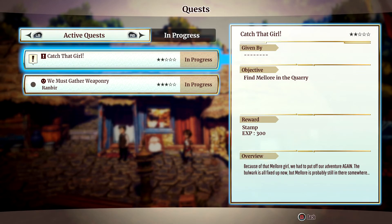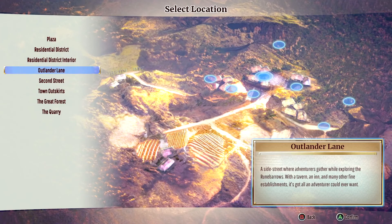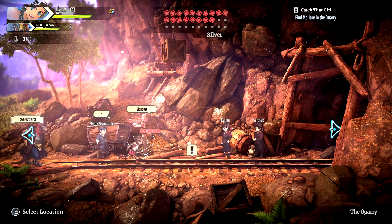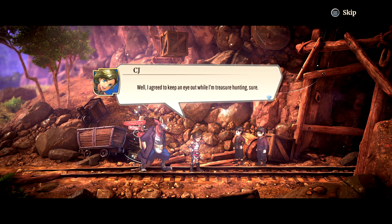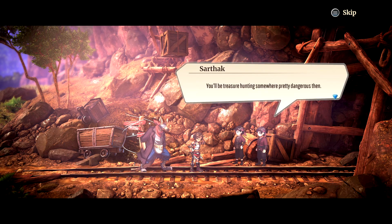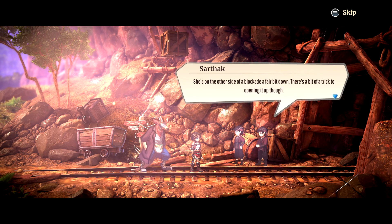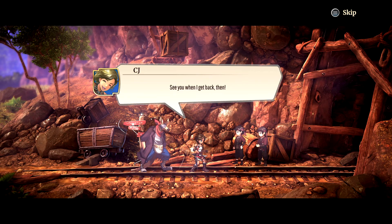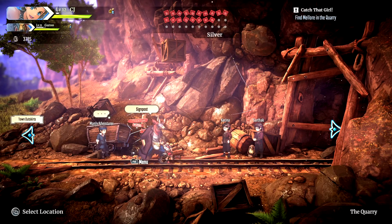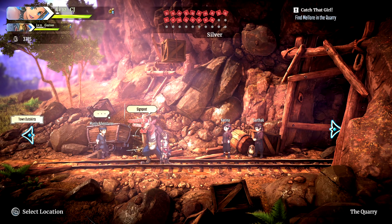The only things we have left are in the quarry, so I want to go by the plaza first to check the board for any quests I might have missed. Let's go to the quarry. An NPC says: 'I heard you're looking for that Malor girl — she's on the other side of a blockade, pretty far down. There's a bit of a trick to opening it: there should be a lever around the blockade somewhere, make sure to give it a good push.' Got it — see you when we get back.